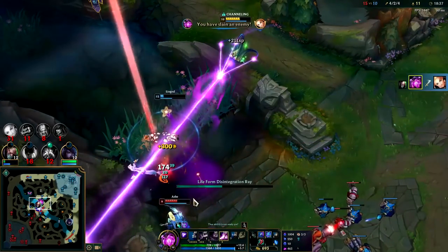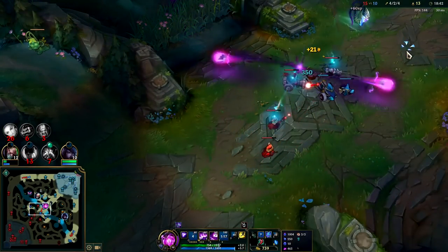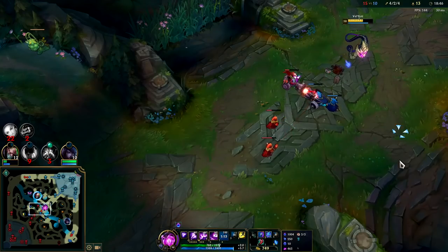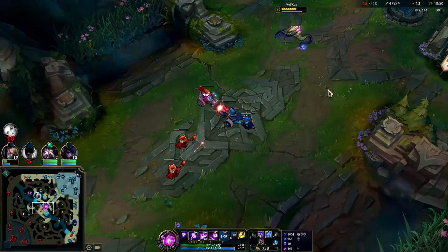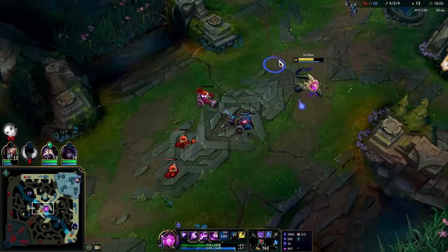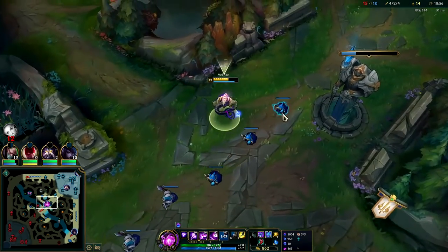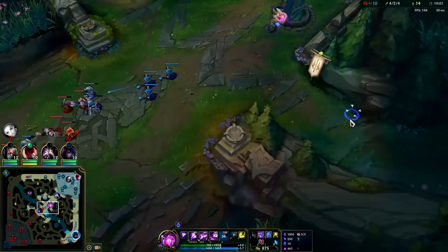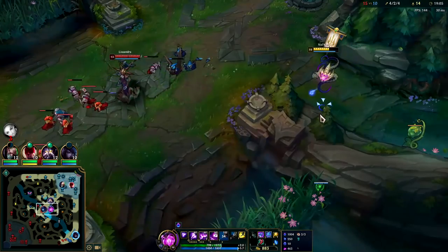Lux gave Ashe a little sizzle — she panic flashed. I definitely couldn't kill her there since most of my R had faded by that point. I'll let this wave keep pushing to us so I don't have to step up. I was thinking about dropping a sideways Q on these guys to get all my mana back, but it'd be better if we didn't — we don't have any vision on the map right now. Stepping up to ward is dangerous. You generally always want a teammate in front of you, so I'll just lay a really defensive ward.